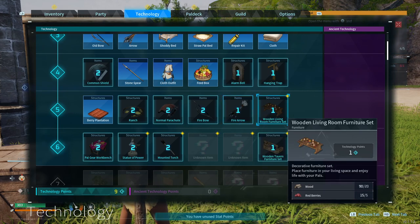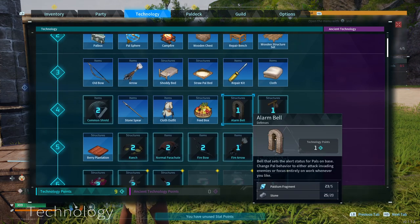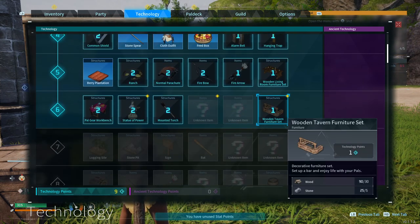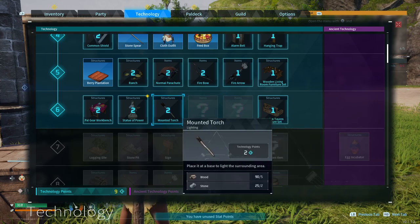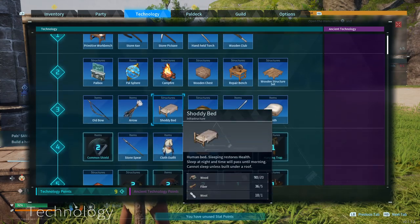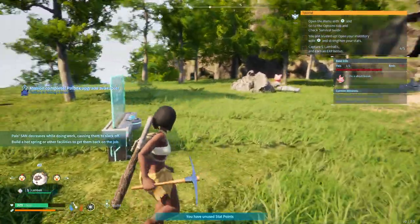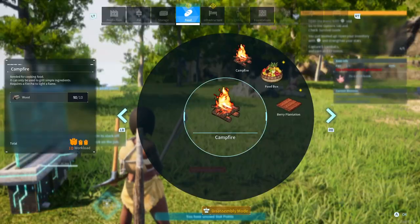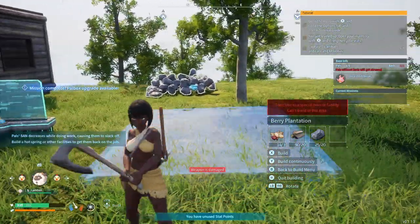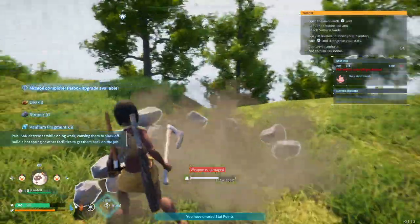We don't want the fire bow yet. We didn't unlock furniture, so I don't care about that right now. You want to decorate the house? We do want to decorate the house, but I don't know if that's super important right now. I'd like to get a new weapon. We're going to start by getting the farm set up though — berry plantation. We'll set this up right here.